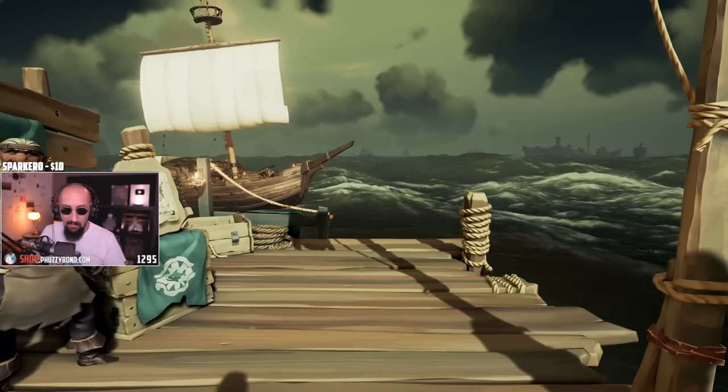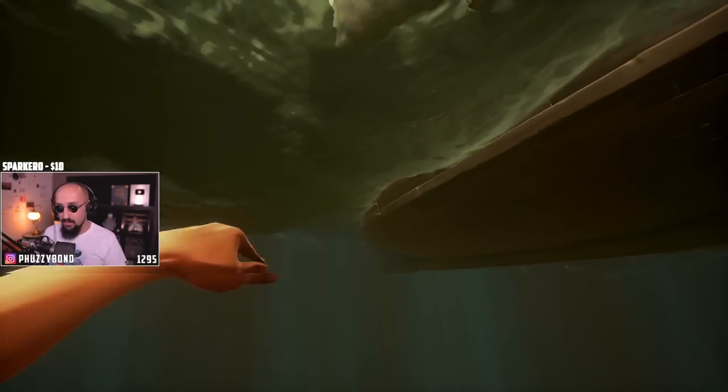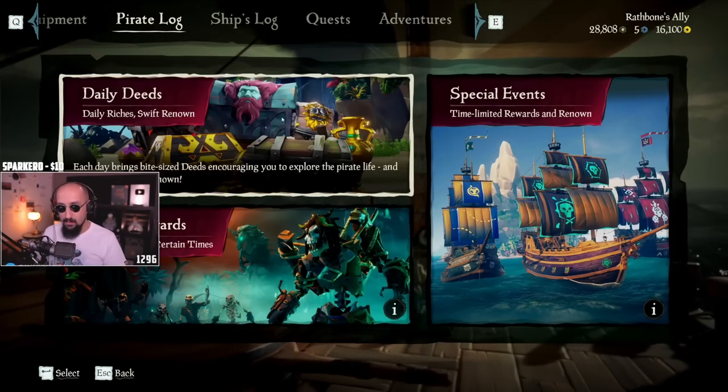Level six! Where do you see the daily deeds? I'll show you right now. Events tab — there's trials too, and daily deeds.